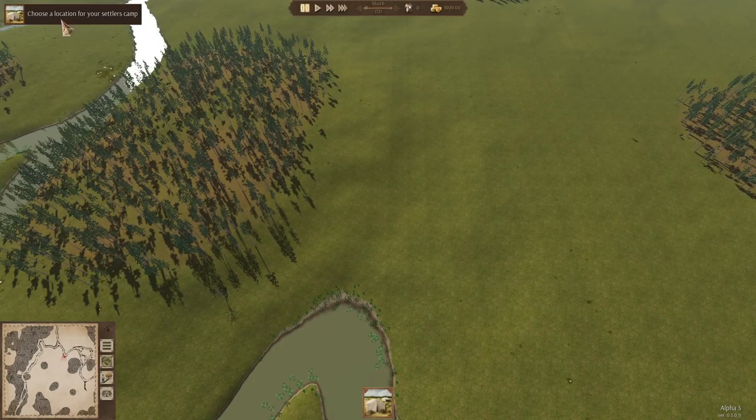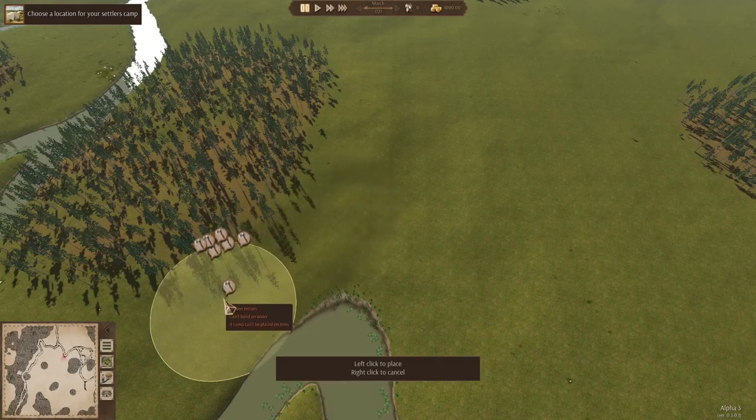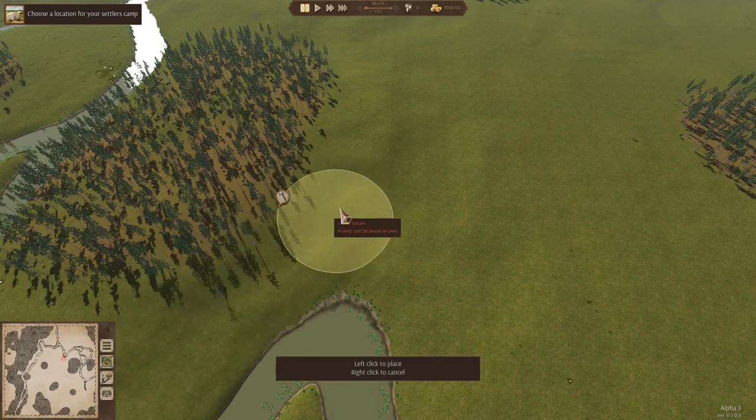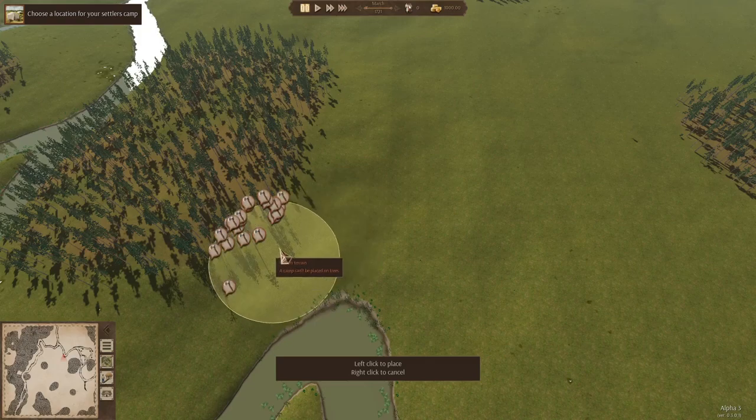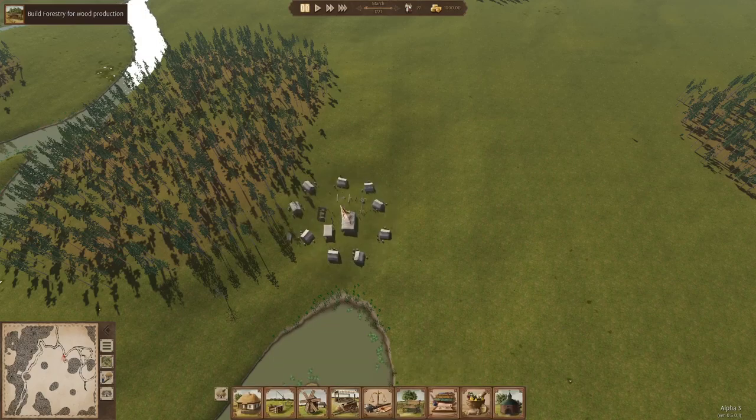You have to choose a location for your settlers to settle down. So everything in the game is going to show up in this bottom part. For right now, we haven't settled, so we have to choose our location. I like to put this in this general area over here, so it's closer to the trees. We'll put this guy here — uneven terrain, okay, put that there.